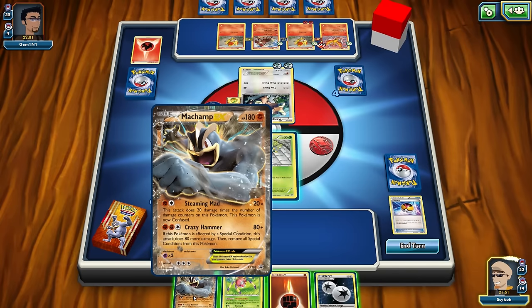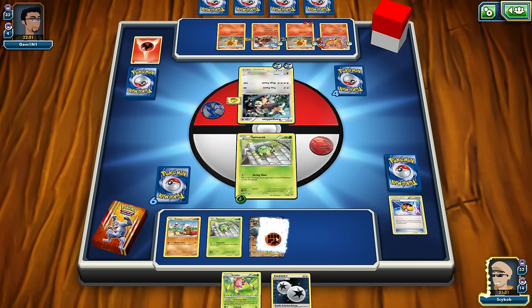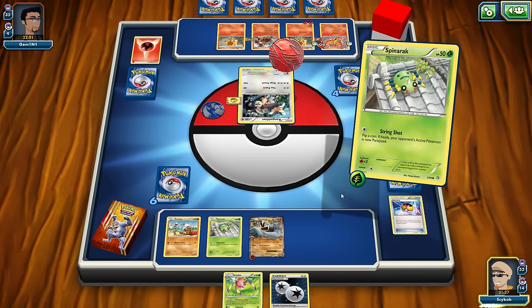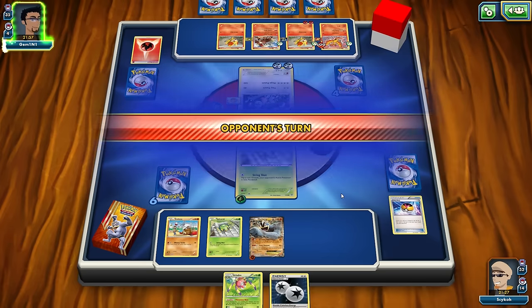I think we might have found a way to win this! What I want to do is start powering up this Machamp EX, and I think I'm just going to keep stalling. We'll go ahead and use String Shot again — hopefully get heads. We do not get heads, so we're not going to be able to stall, but oh well. He's going to put out another Trainer's Mail — this Machamp EX might really save it for us, but we've got to play very smart right here.